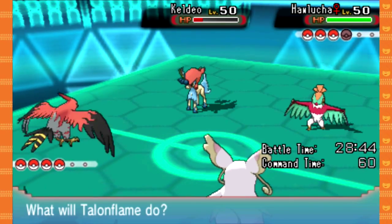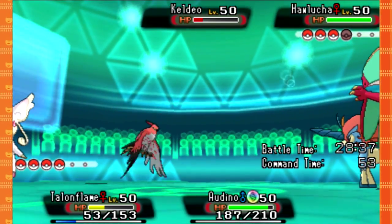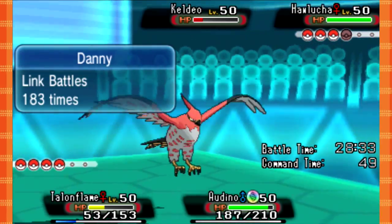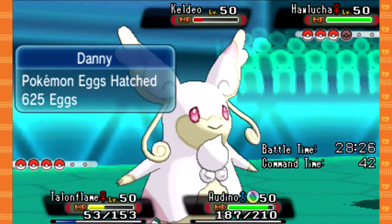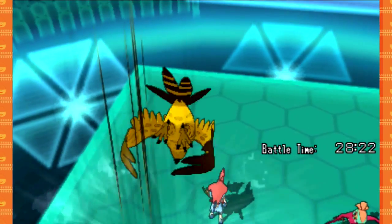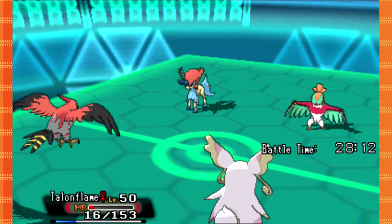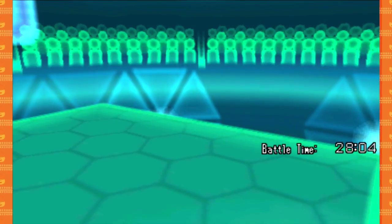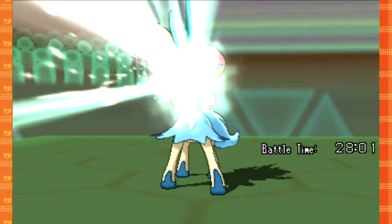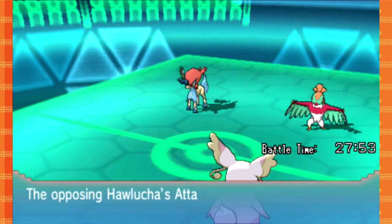Dazzling Gleam time, I think. Hawlucha — I guess that's the most threatening. This Keldeo's about to die anyway, so I'll just go for Dazzling Gleam again. Hawlucha might have a Focus Sash — yes it does. It's Unburden. It'll die this turn though. I don't really care about my Talonflame — it dies, whatever. He goes for Scald — I should be able to take this. Barely. Doesn't even get the burn. Why would you go for Swords Dance? I'm just gonna kill you right now.